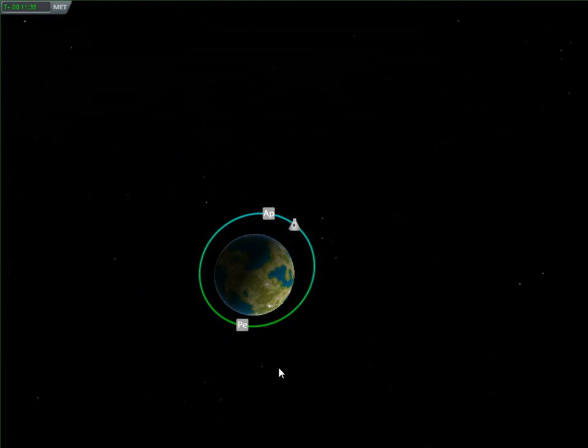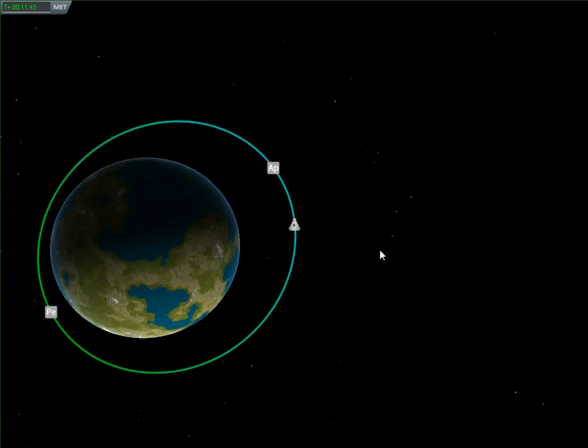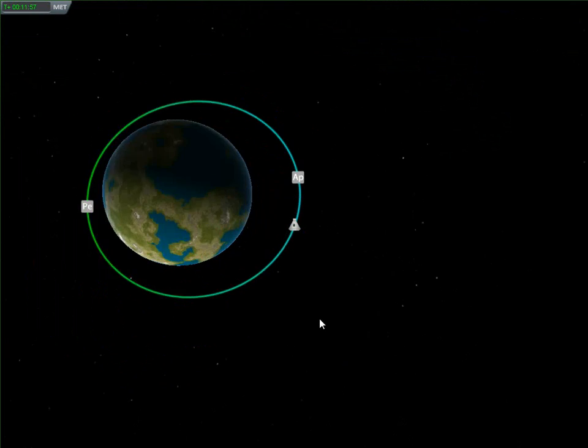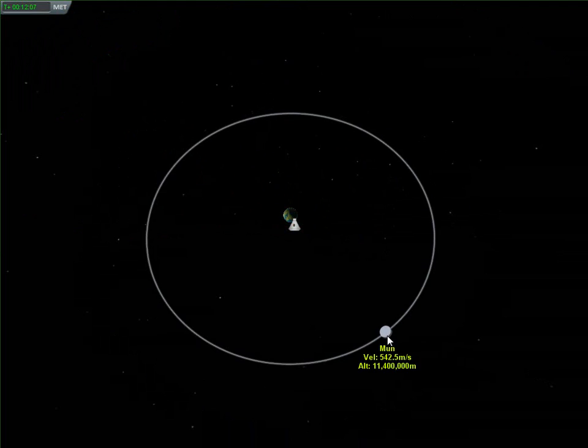This orbit is very elliptical — I could always fix it up but I'm not going to bother right now, because this video is just about how to make an orbit, not how to make a circular one. You might notice that this orbit is not very big, especially when you zoom out. That's the Mun.